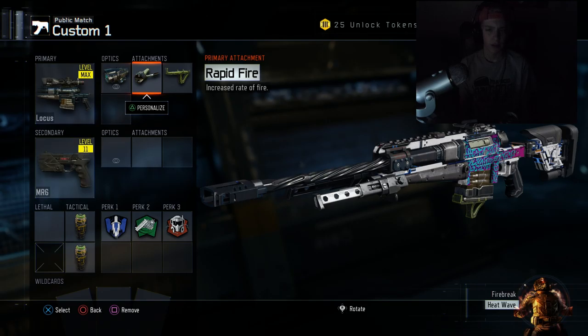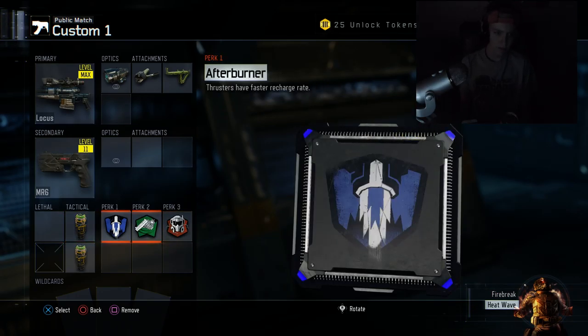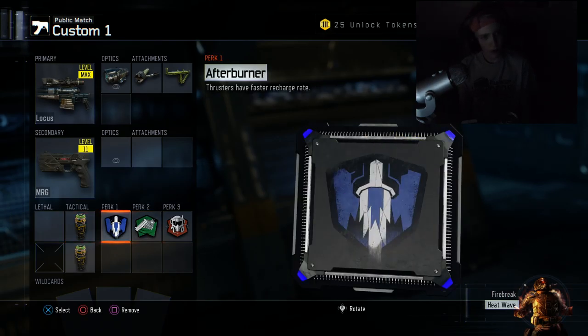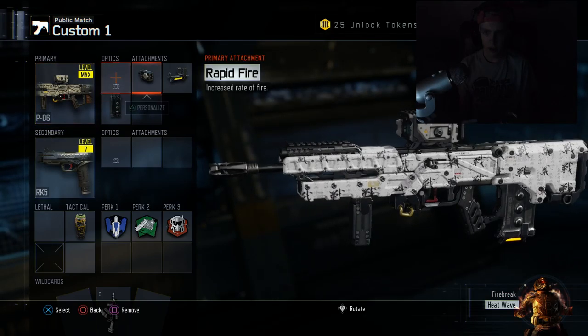This is my last class — I've rarely ever used this one and I try to stay away from it. It's the PO6 with rapid fire, fast mags, and extended mag, and the RK5. This is my only RK5 class. Pretty standard perks, just my regular setup.